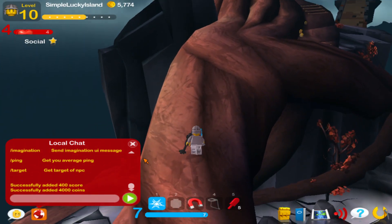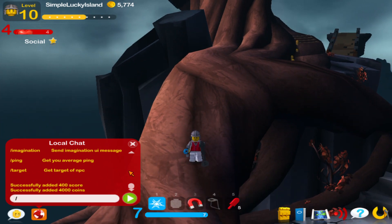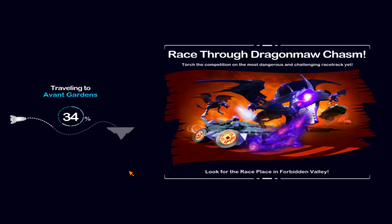Another useful command is switching worlds. You type /world and then the world ID. For example, Avant-Garden is 1100 and it will transport you to that world. In WLUS, you use /testmap with no space, then a space and the world ID.